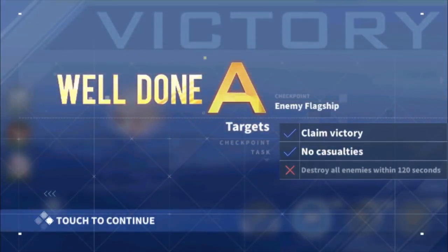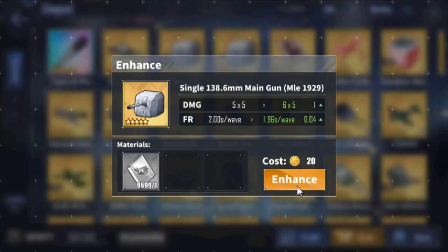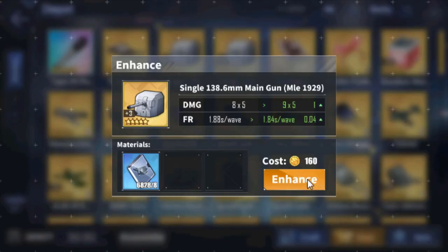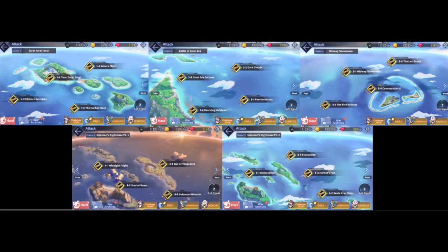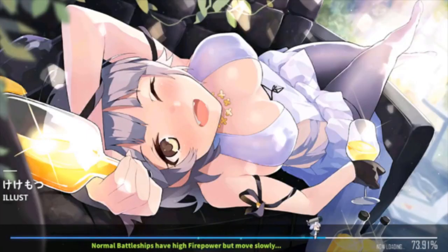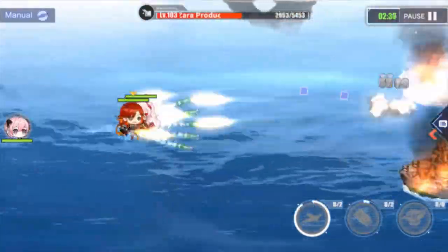Upgrading gear takes parts that can be farmed from almost any map. From +1 to +3 costs white parts, +4 to +6 costs blue parts, and +7 to +10 costs purple parts, plus coins on top of each upgrade. White and blue parts can be farmed from worlds 1 through 5, and purple parts are found from world 6 and up. For events, enemy fleets below level 60 drop blue parts and above level 60 drop purple parts.